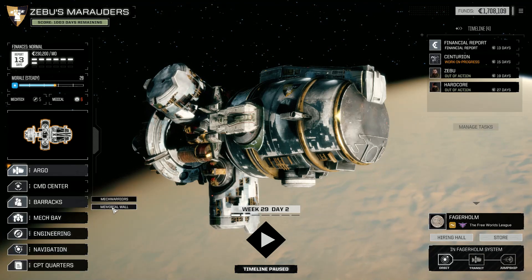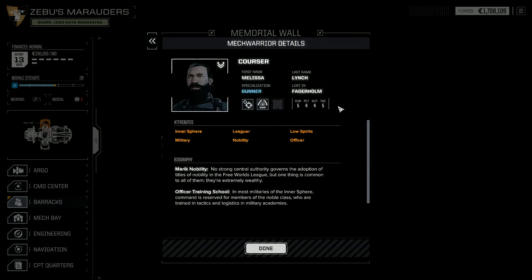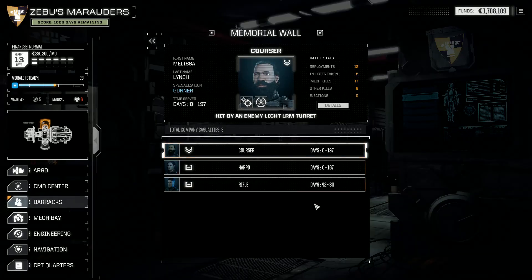First off, we have to deal with this little issue here. We lost Corsair — he was piloting the prototype mech in the last mission and he is gone. He's been with us since day zero. So it's day zero to 197. He was one of our original pilots and now he's gone. Melissa Corsair Lynch is no more: 12 deployments, 5 injuries taken, 17 mechs killed, 9 other kills, no ejections. Had a pretty good run, but unfortunately his time as a mech warrior has ended.